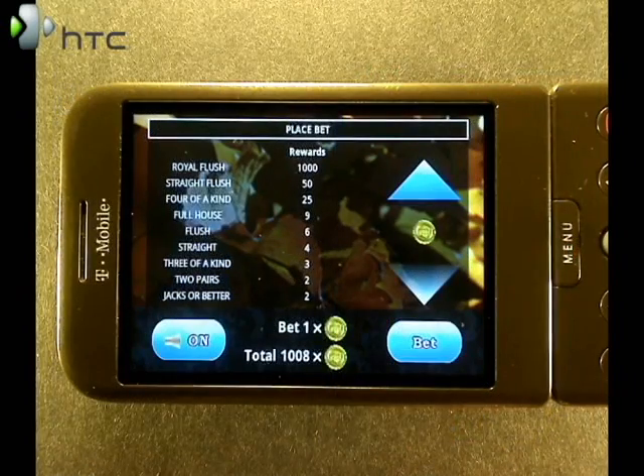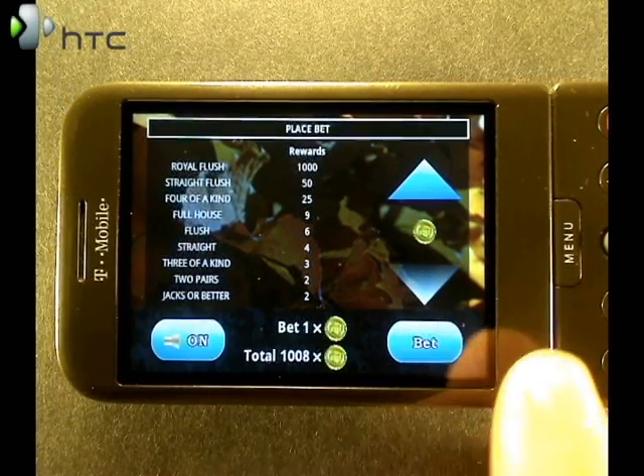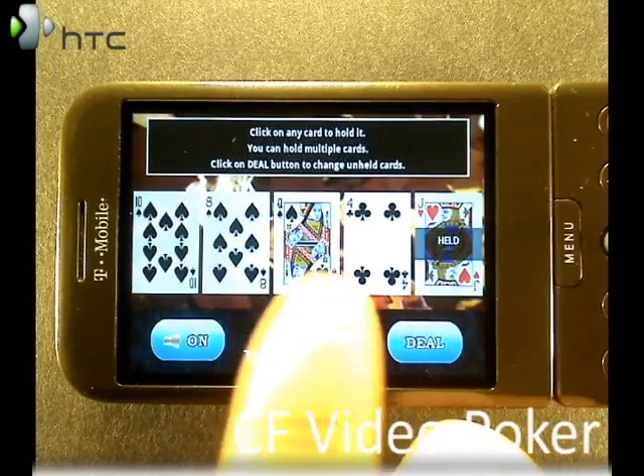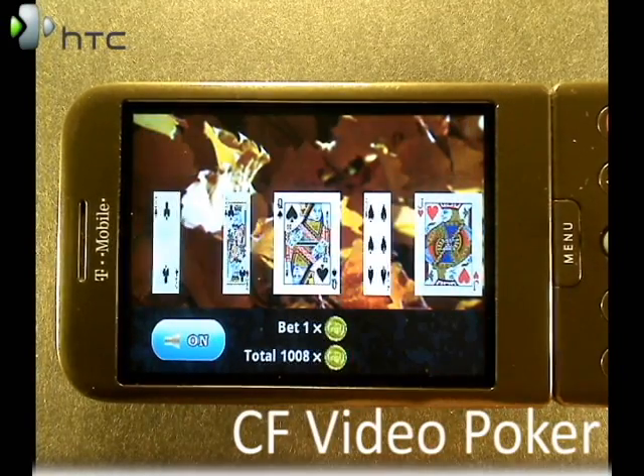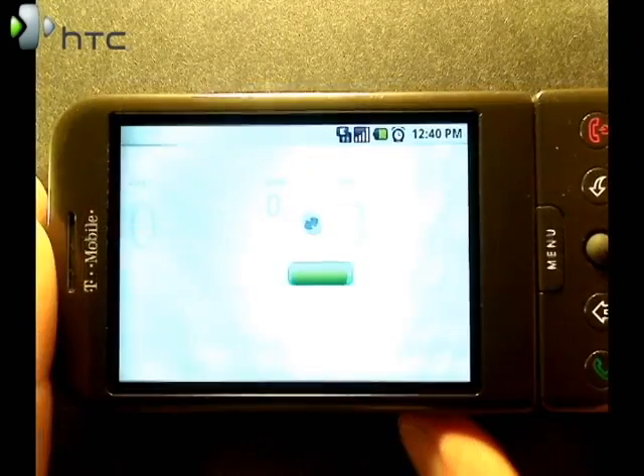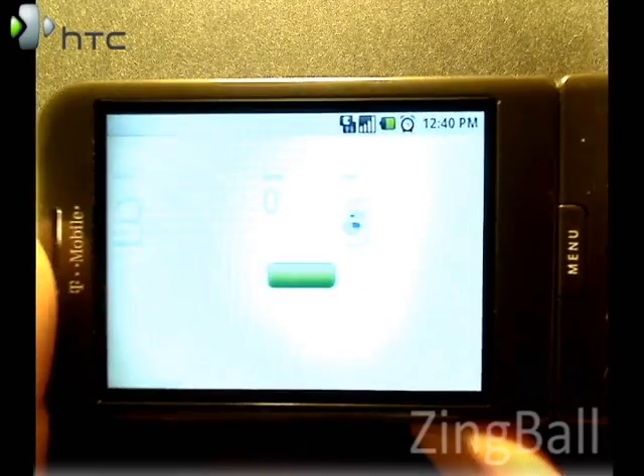There are other games available that aren't as graphics intensive, for example CF Video Poker. Works just like it does in the casinos. If you want some games that use the accelerometer, check out Zing Ball.